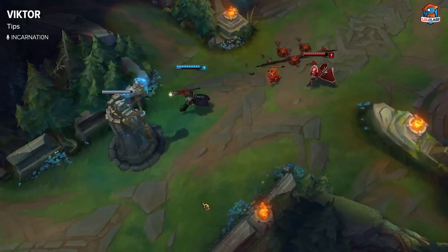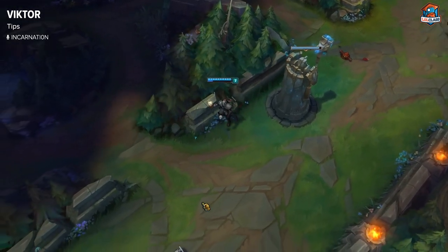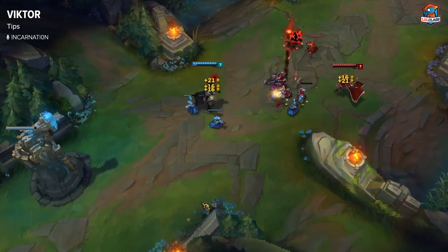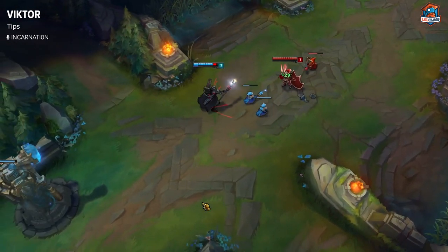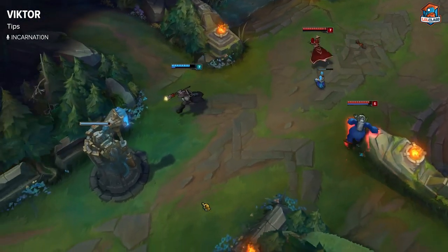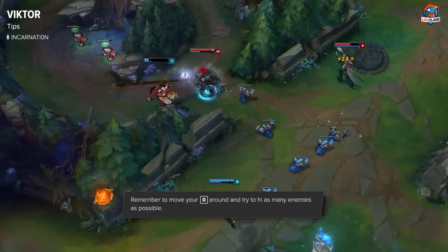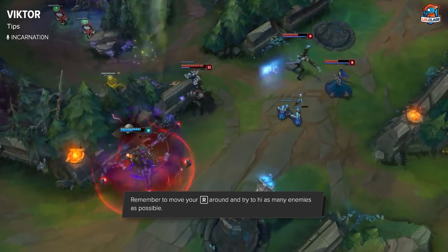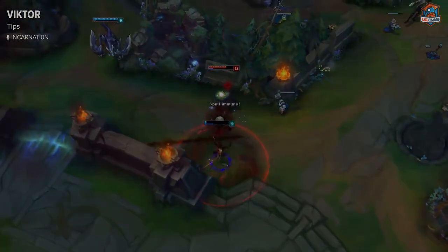A little tip with Viktor: once you hit level 7, your E can one-shot the entire wave if you have the upgraded hex core, which you should have by level 7. This lets you open up the map, go roam, or put up vision. Also remember when using Viktor's ultimate to try to hit as many enemies as possible, and remember to move the ultimate around as well.